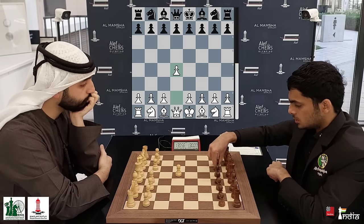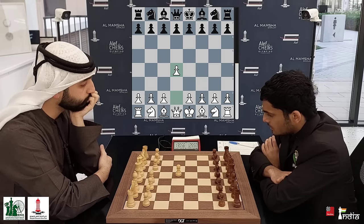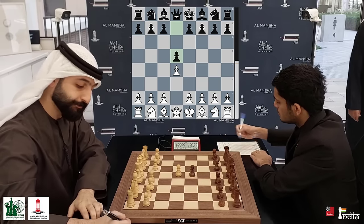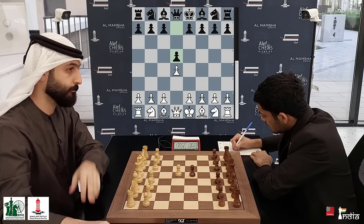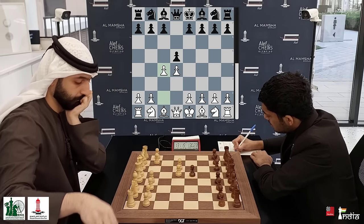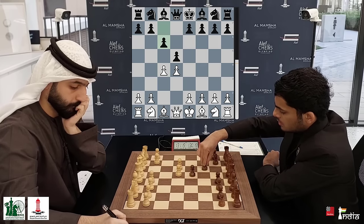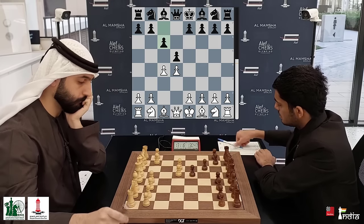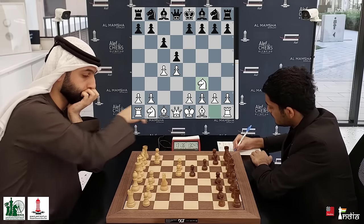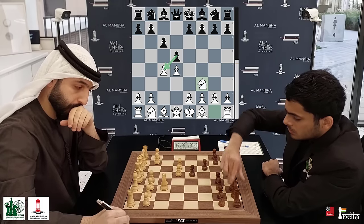He adjusts all his pieces — let me get them in order. Two players with really differing styles are facing off against each other. D5 is played. Salim is this guy with a lot of energy and aggressive chess. He plays the Queen's Gambit — C4 on the board — and Nihal Sareen plays C6. We have the Slav defense, just what we expected.